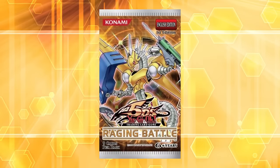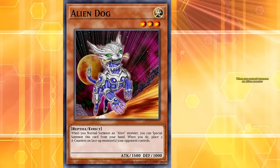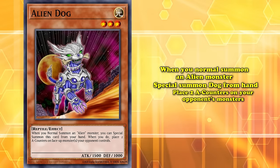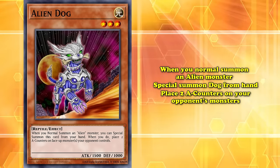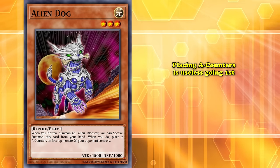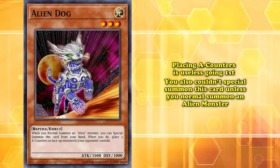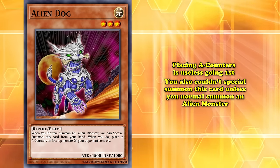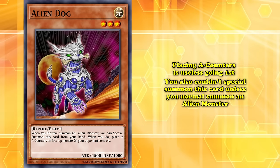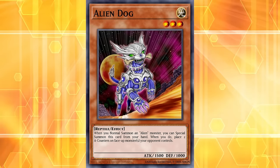Later in 2009, Raging Battle gave Alien Kid his best friend. Alien Dog was a level 3 light reptile — when you normal summon an alien monster, you can special summon it from your hand and place two A-counters on your opponent's monsters. It's always great to have extenders. However, the effect of placing A-counters is useless going first, and you couldn't special summon this card unless you normal summoned an alien monster. Still, mediocre extenders are better than no extenders, so this card is included in pretty much every single alien deck to this day.